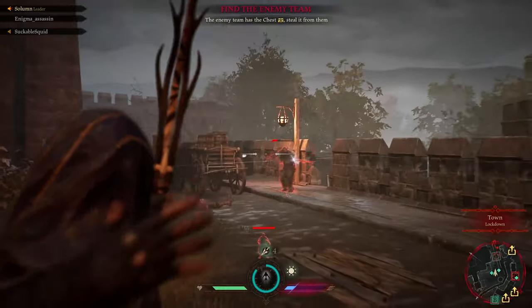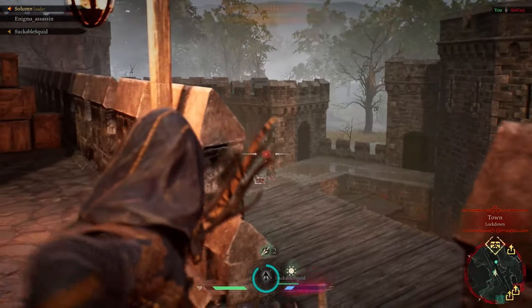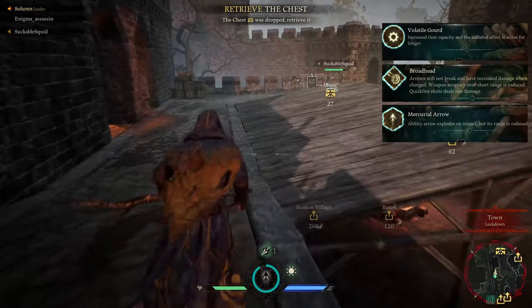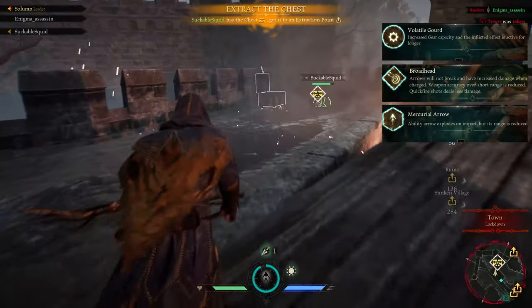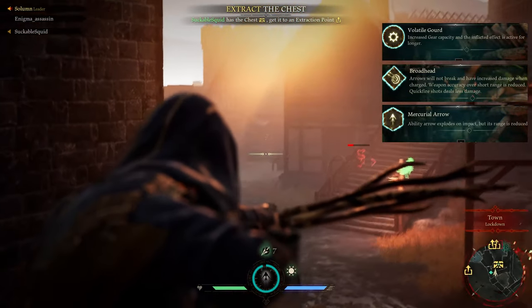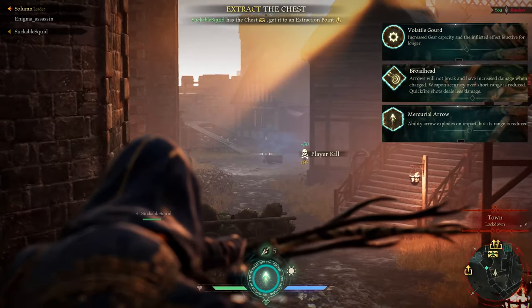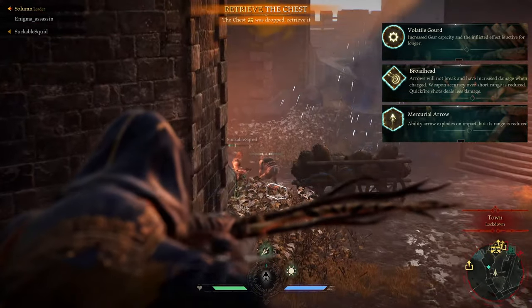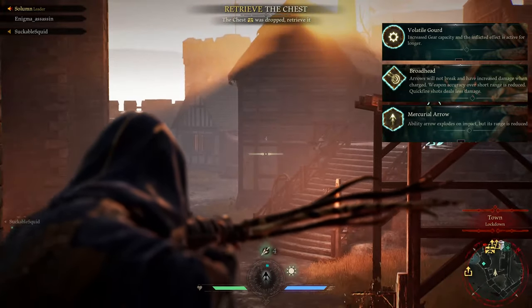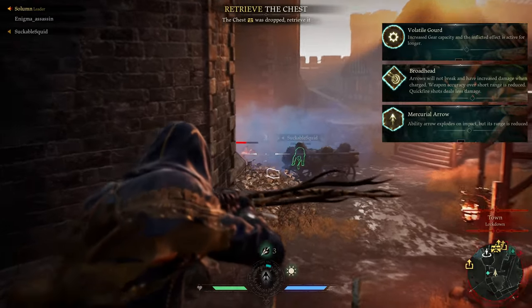There is a third melee Robin build but it's not very good so we're going to gloss over that. The first build is the short range Robin build. The three perks we're going to want to use are Volatile Gourd, Broadhead, and Mercurial Arrow. Volatile Gourd increases our gear capacity, giving us two flashbangs — two forms of disengagement for when a character gets up on us. Our second perk, Broadhead, decreases our range and makes our quick shots very ineffective. Mercurial Arrow, much like Volatile Gourd, is a means to get someone off of you in close combat situations where you're not going to win.